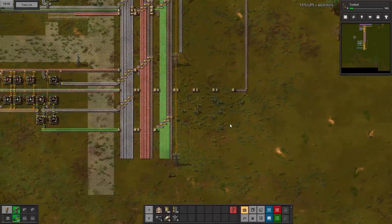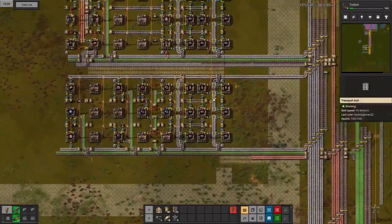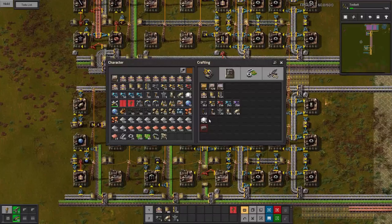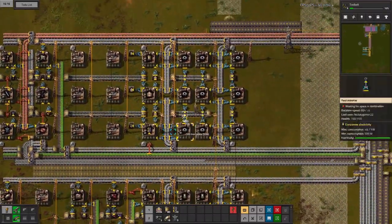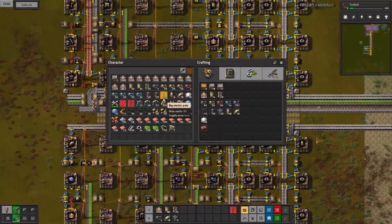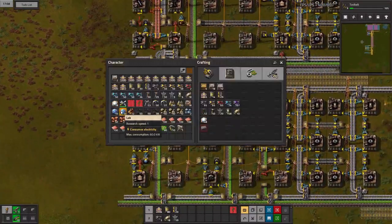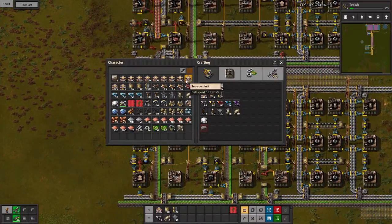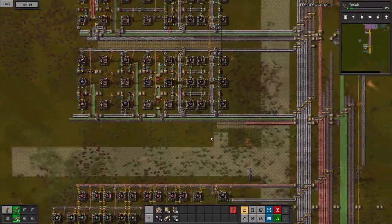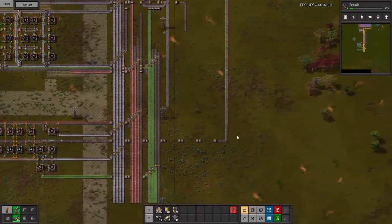I only have a few more belts, so let me go grab some more and pick up any supplies I might need — a thousand belts, some big power poles. We already have 20 labs, yellow transport belts, yellow inserters. We're going to need some long-handed inserters, so let's grab a hundred of those.